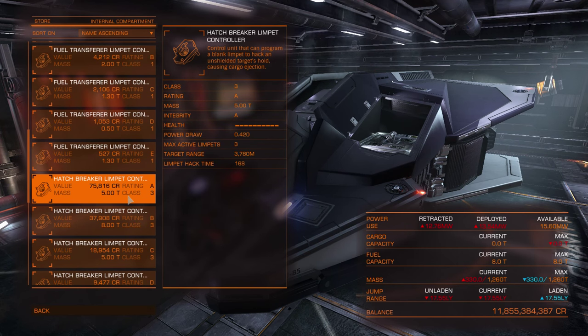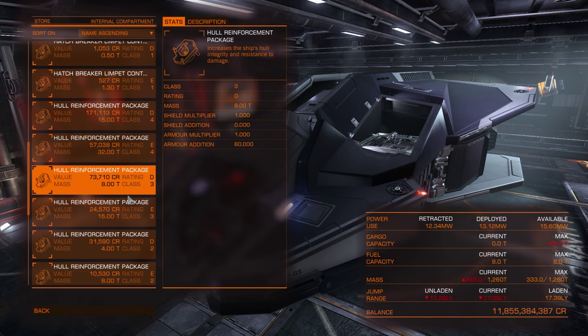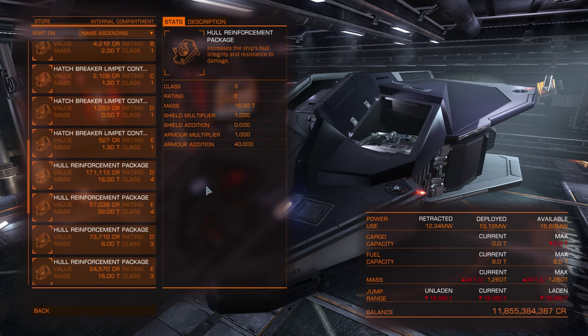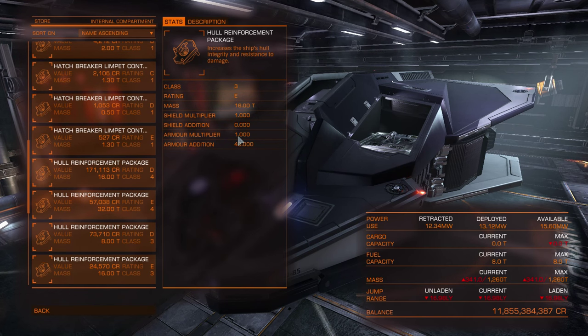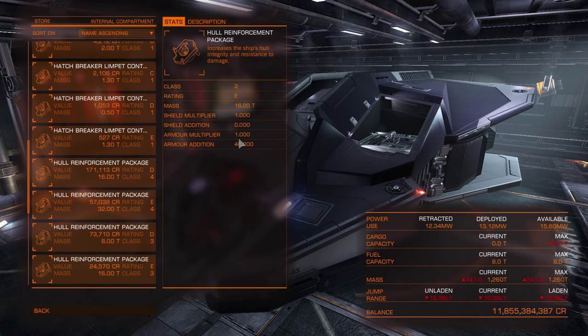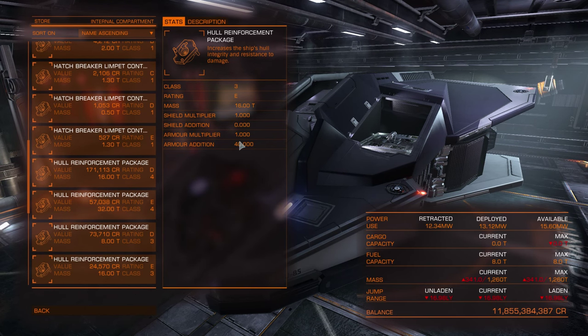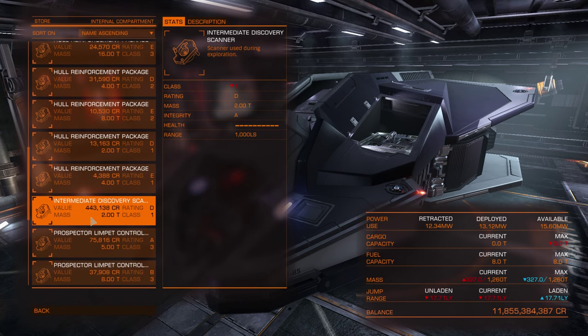Limpets can also be shut down manually. Hull reinforcement packages increase your hull's resistance — they work similarly to shield boosters, but instead of increasing shield strength they increase your ship's armor. At shipyards you can see exact armor and shield values for your stored ships. So if you often lose shields or fly silent run, you probably want to have many hull reinforcement packages.